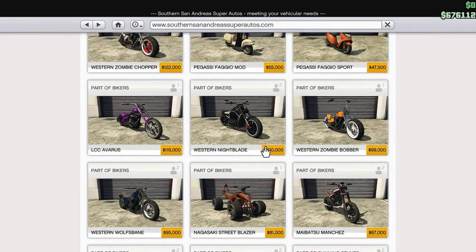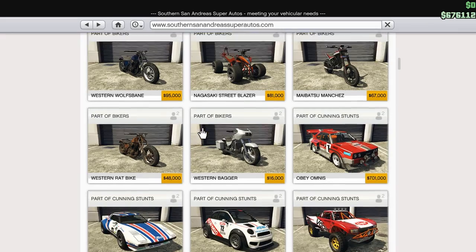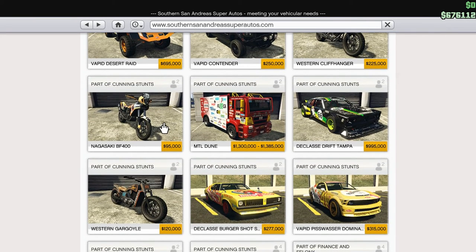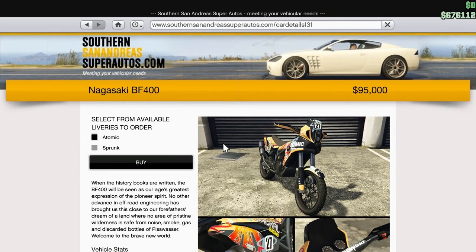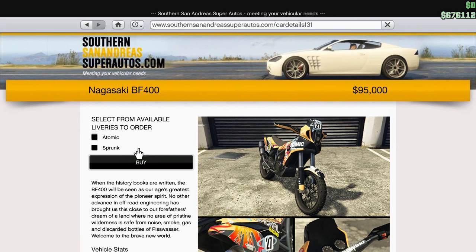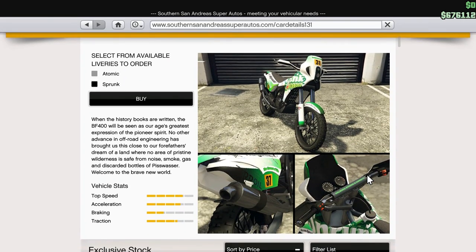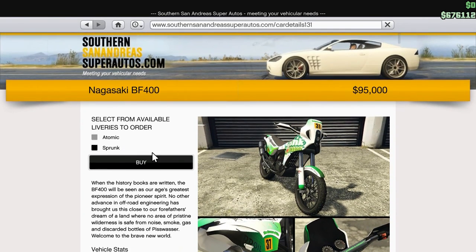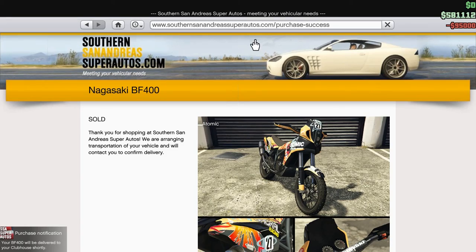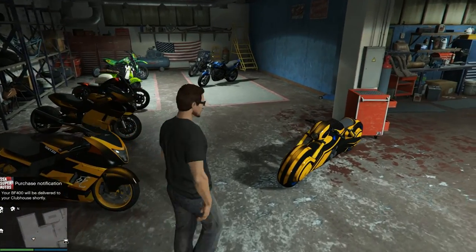But there is a bike that I actually need. The Rat Bike — that is a thought. But... Cliffhanger. And that is the BF400. Fastest bike if you want to do any off-road anything here, if you want to race that road. Definitely the Atomic Sprunk. I have a Sprunk bike which I might lose eventually. We're going to go Atomic. We're going to buy that puppy and we're going to put it in here. And that will beam in shortly.